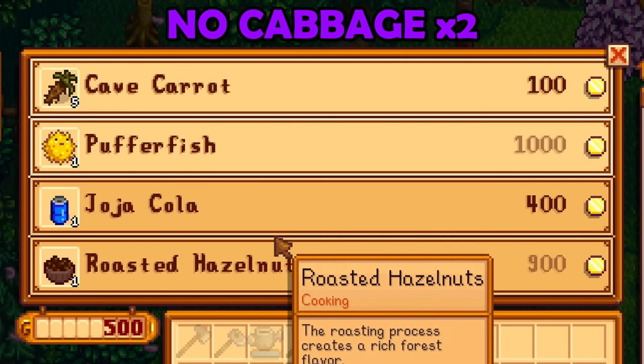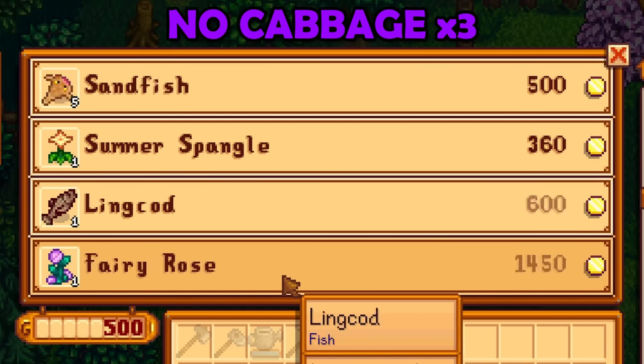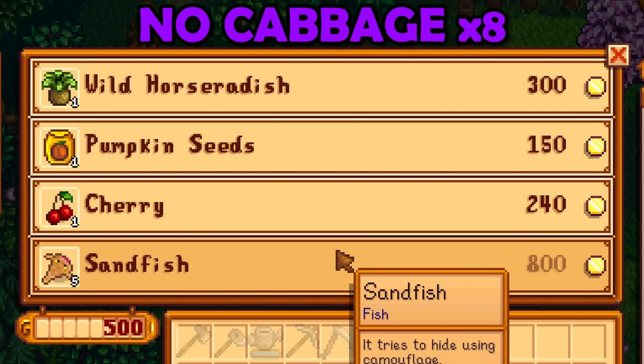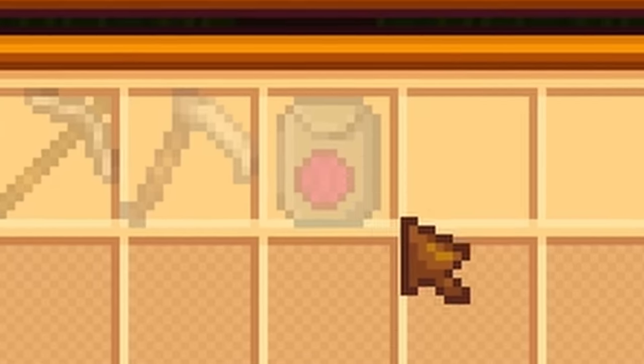The most reliable way to get red cabbage is through the traveling cart that comes by both on Fridays and Sundays. If you didn't click the guaranteed button in the options, the red cabbage may or may not be sold. It is completely up to RNG, and it's frustrating.